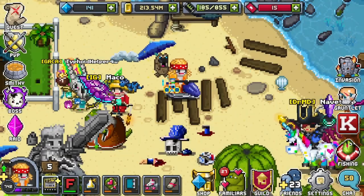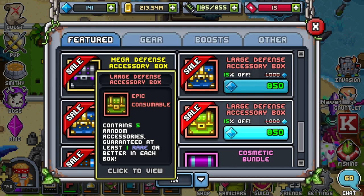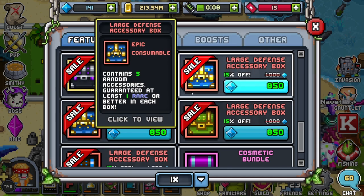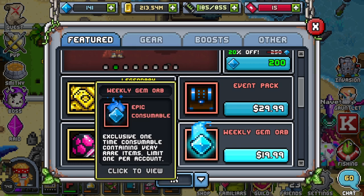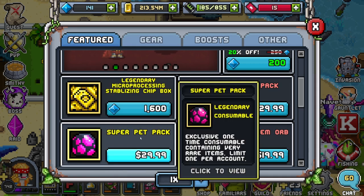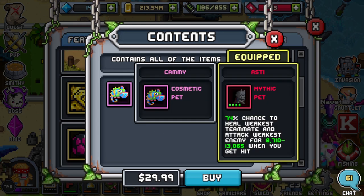Let's go over the shop. I'm not going to cover the typical items — I'll probably make a separate video for that so it's easier to find. What's new is the Super Pet Pack at 30 USD. It comes with a cosmetic pet called Cami. For newer players: cosmetic pets do not give any bonus, so do not equip it. You can scrap it if you want and you'll still keep the cosmetic.